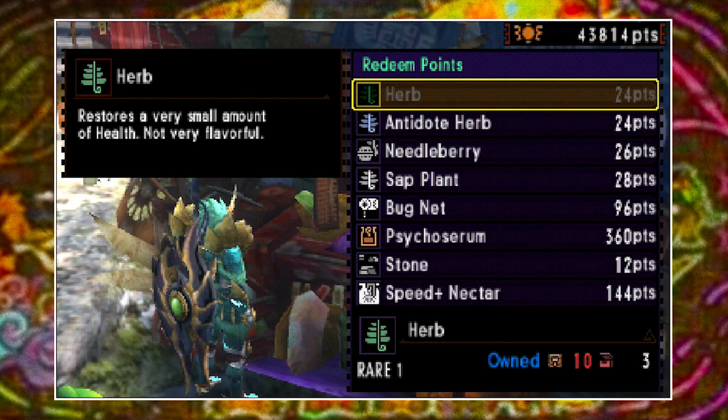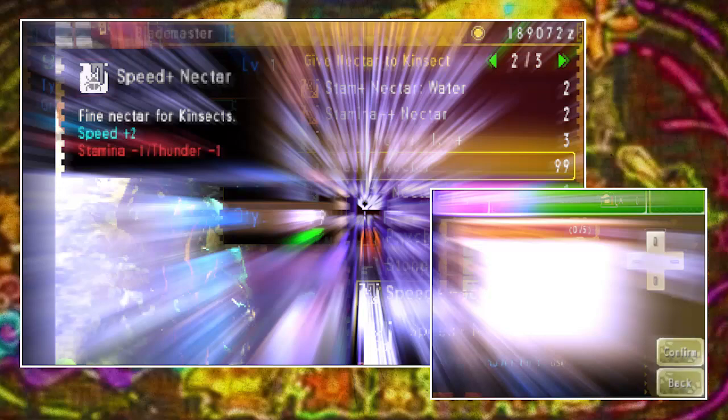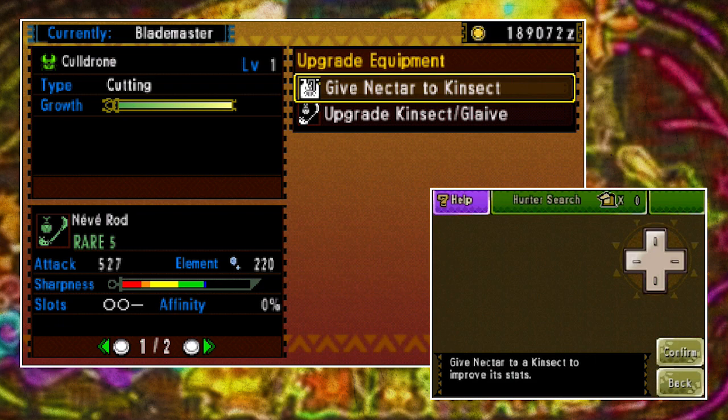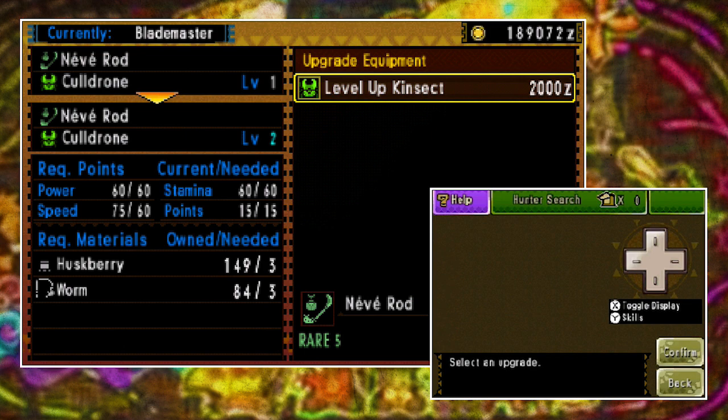I'm going to stock up on speed nectar plus for the purposes of this tutorial. To upgrade the Kinsect you select the nectar — we'll go with speed plus. You can put a total of five in at one time, and on the top screen you can see the bar increase. Once you have five, hit yes and then you can input more. When you fill up the bar and hear the chime, that means you've hit the level cap. Hit confirm and you're ready to go back and upgrade your Kinsect. Right now your only option is to level it up, which costs 2000 zeny and some basic materials.